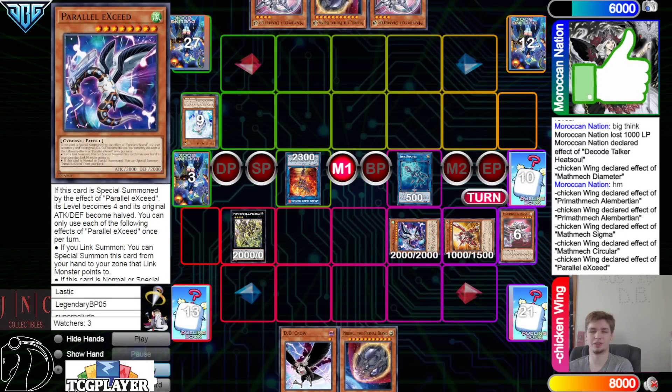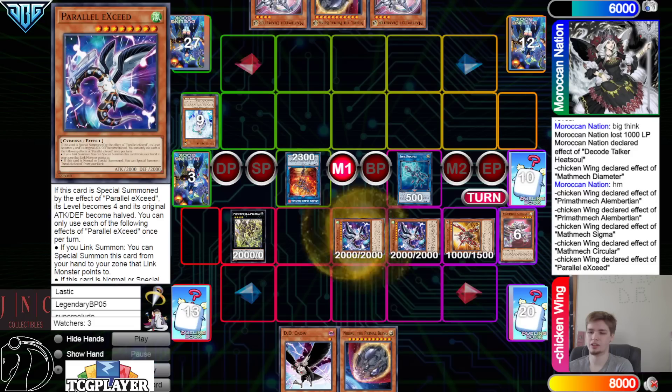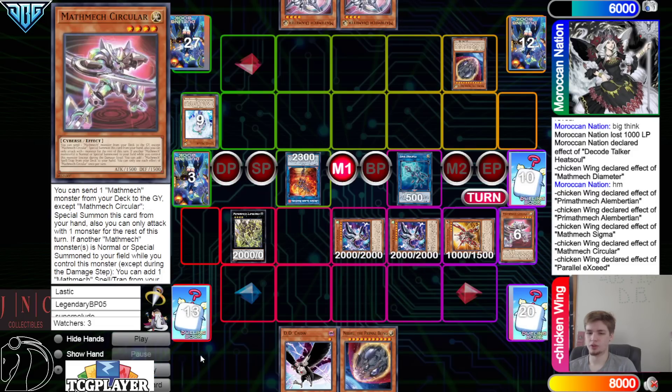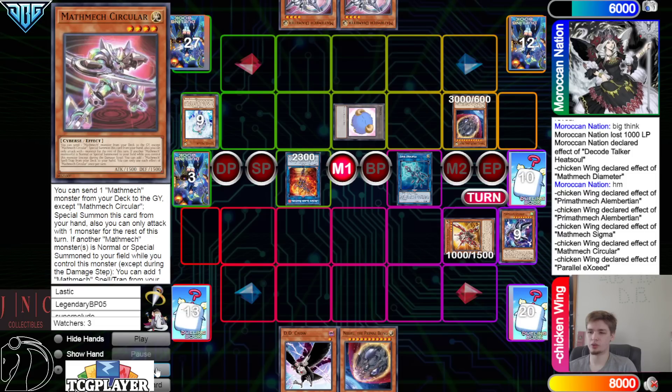Summon out Sigma — Circular effect — Veiler on Circular — give it a Circular. Go for Disciple — special summon out Parallel. Parallel effects summon out Parallel from deck.